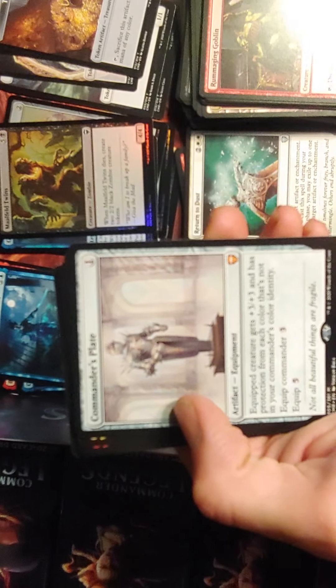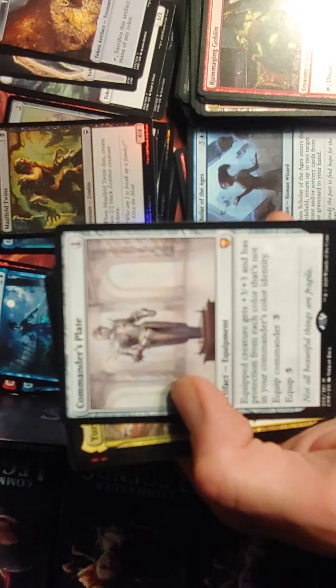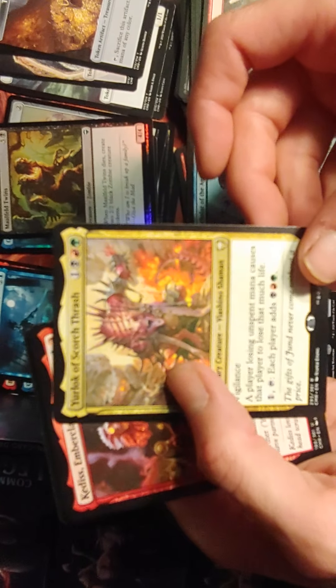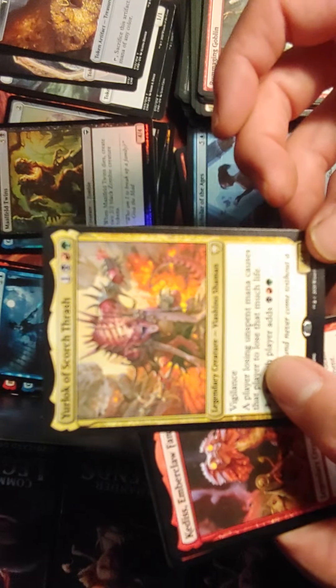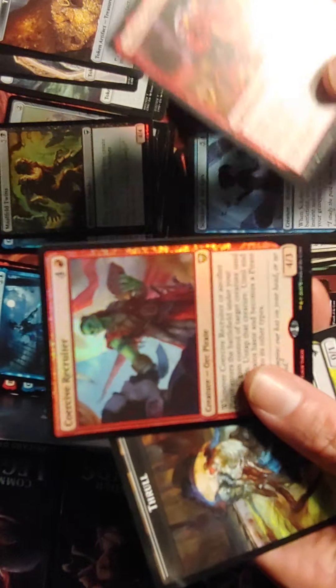Commander's Plate — that's a pretty good one. I actually pre-ordered some of those, so that's my sixth one now. Gear Lock — he's definitely making stuff go up in the singles market right now. Collective Recruiter.